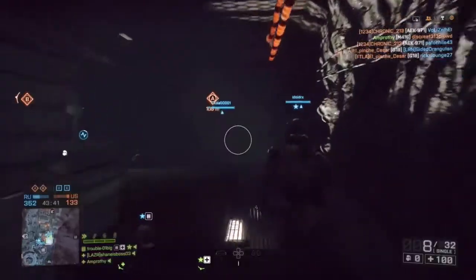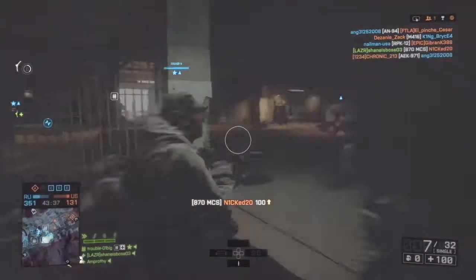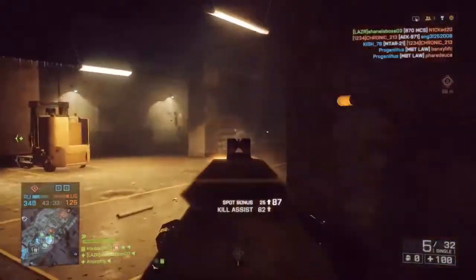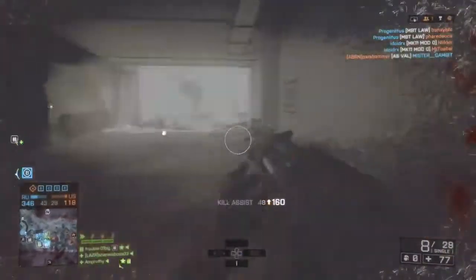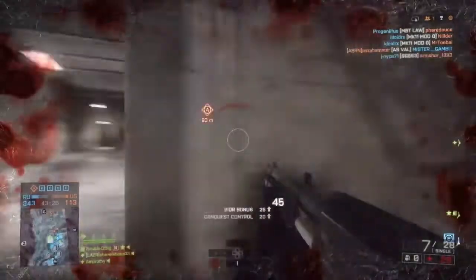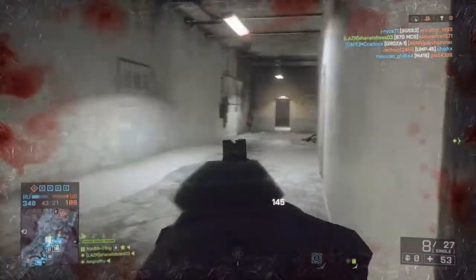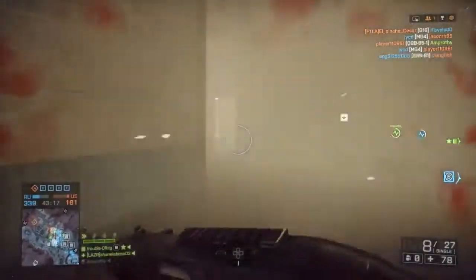Next is the 870 MCS. This is the first shotgun you unlock, but it's still extremely powerful. You can reload it pretty fast, it has an eight-round magazine, and it's a pump-action shotgun that does a ton of damage. As you can see, I absolutely smoke that guy — that's an example of this gun's killing potential. On most infantry maps or infantry objectives, you can use these shotguns to pretty good effect.